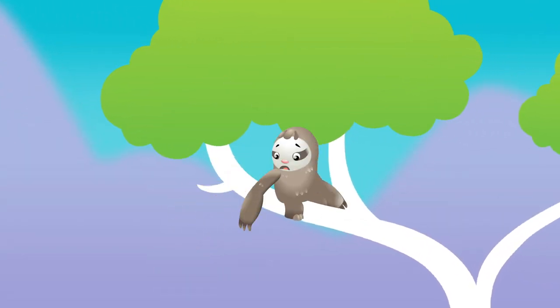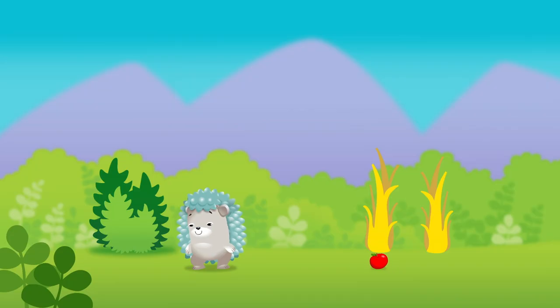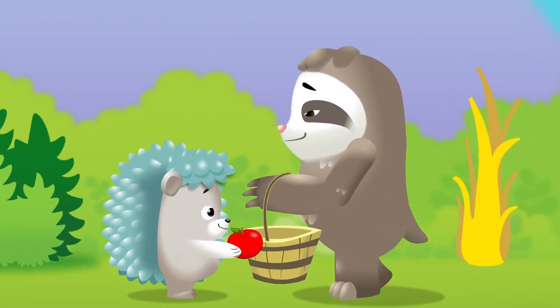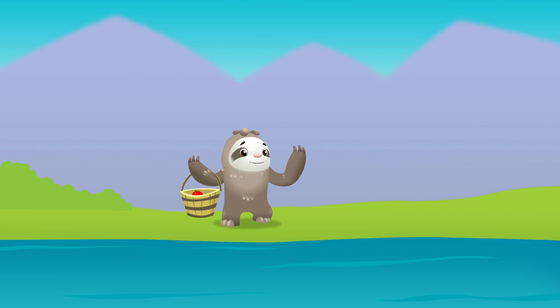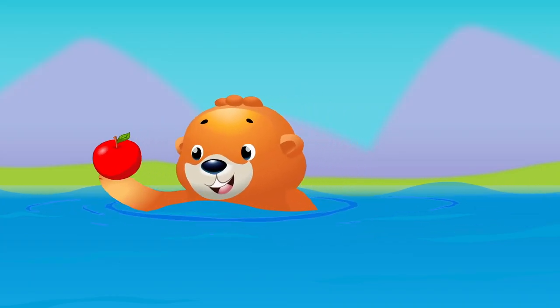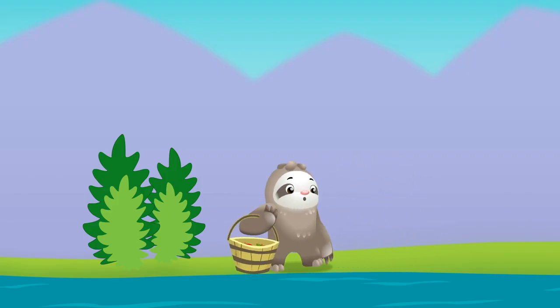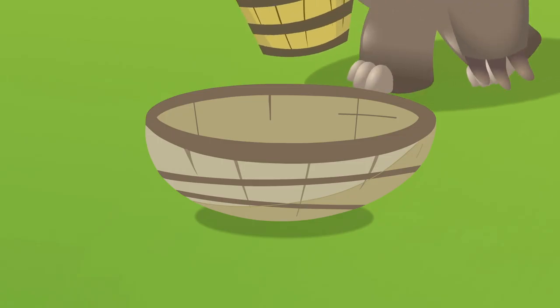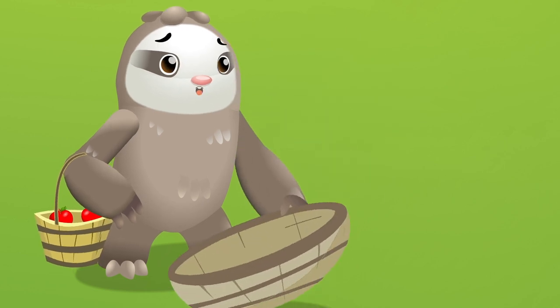Sloth, oh sloth, did you just see five red apples fall from your tree? Climb on down, where did they fall? Hedgehog, have you seen any apples at all? There's one in the garden — one apple. Otter, have you seen any apples at all? There's another in the river — two apples. Sloth, oh sloth, did you just see five red apples fall from your tree? Climb on down from your tree so tall, where did your five apples fall?